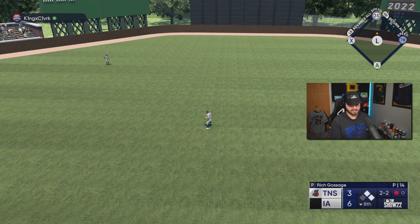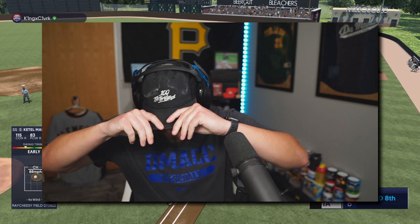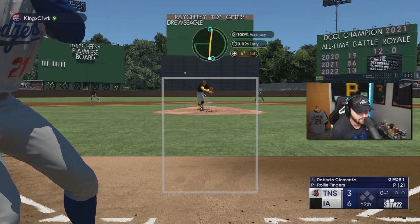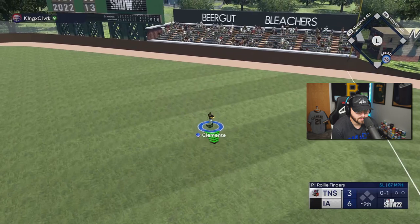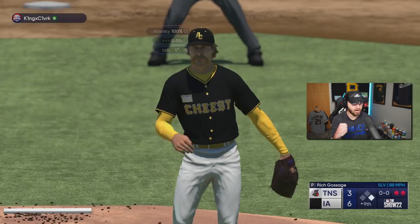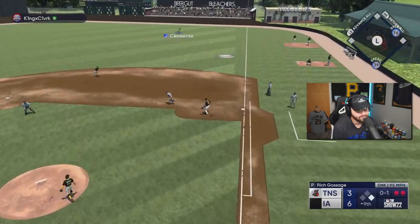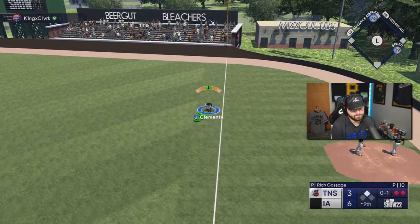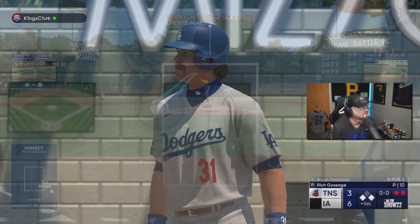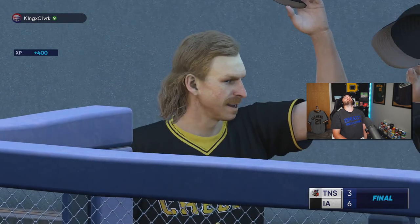That's bad, that is bad. Oh, I bet that ball is 100-something miles an hour. They gotta take Raleigh out here. Let's go Goose — one more, come on, be big here. Piazza with two just atrocious PCI hits. Let's go! Oh my gosh, man.